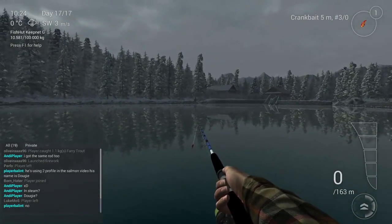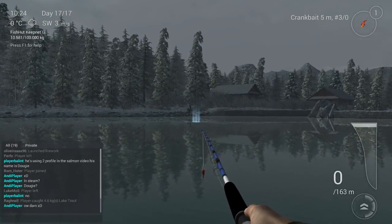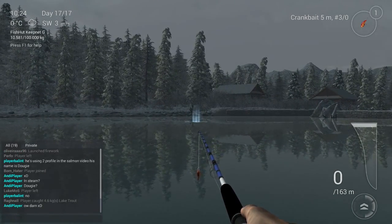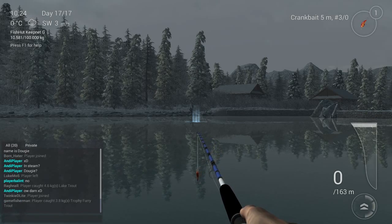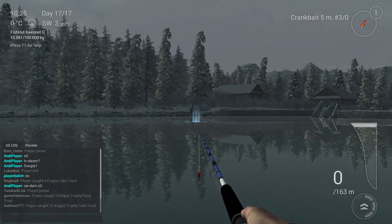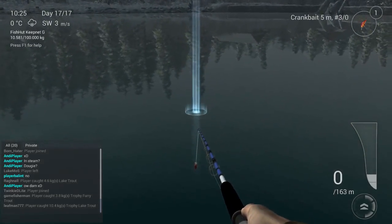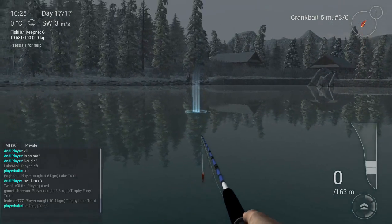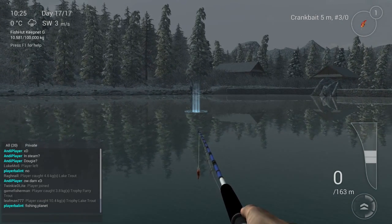On the right you'll see a log — that's the marker you need to use. Throw towards the log, but you don't need to throw that far. Between 10 and 30 meters is the sweet spot. I didn't get more fish beyond 30 meters.